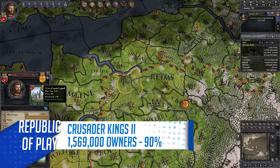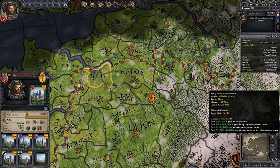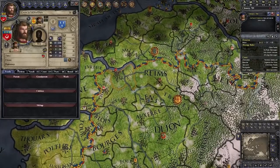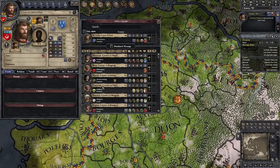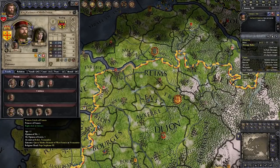Next up we have Crusader Kings 2. Famous for its 20-plus pieces of paid DLC, CK2 is still going strong as a revenue earner even though it came out in 2012. CK2 scales grand strategy down to a more personalized level, dealing with noble family trees, their characters, and giving you the tools to create deep political intrigue all while conquering medieval Europe. The game has a strong community with plenty of guides and videos to ease you in, and there's also a demo if you want to just get a taste.